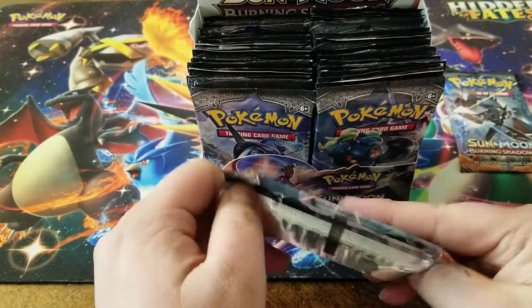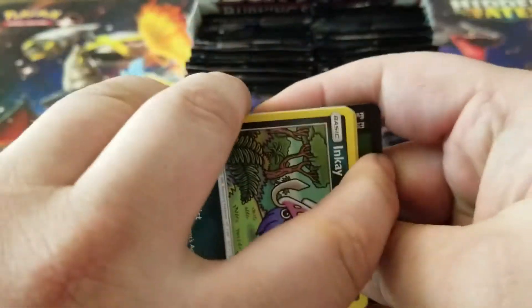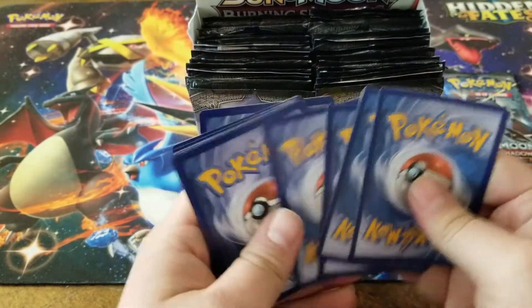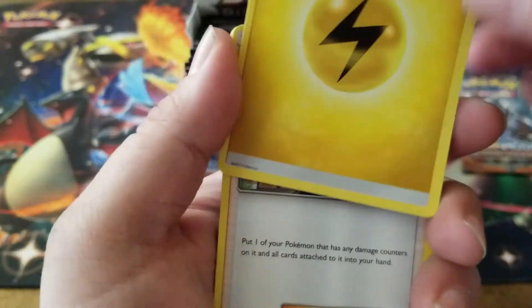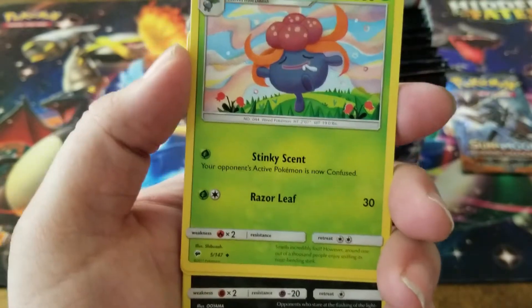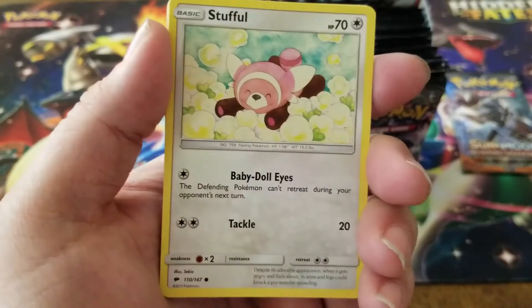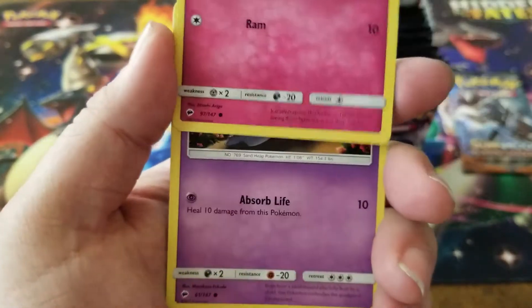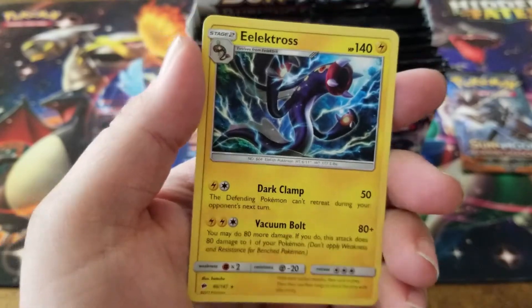I'm hoping that hyper rare is a Charizard. I've seen a few people actually get two out of Burning Shadows packs. Got a lightning energy, Acerola, a Gloom, and a Scoop-Up, Inkay, Stufful, Crabrawler, Morelull, Sandygast, Caterpie, a Caterpie reverse holo, and an Electross for the rare.